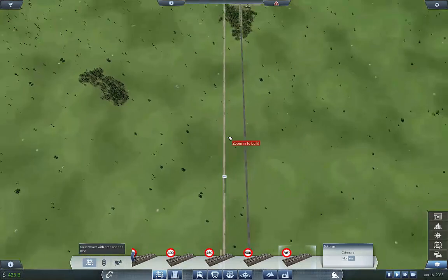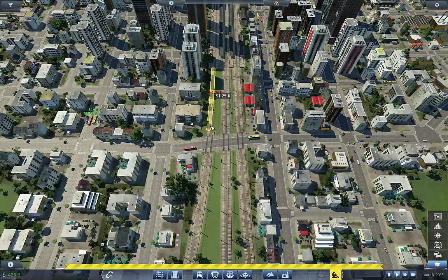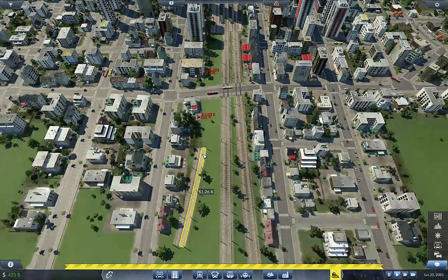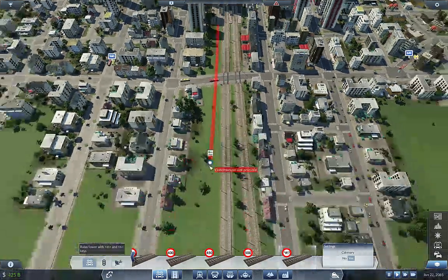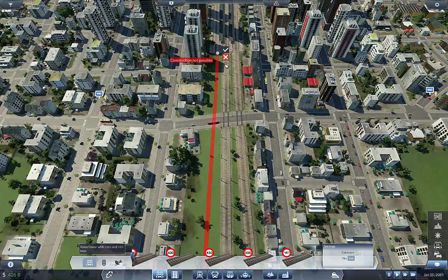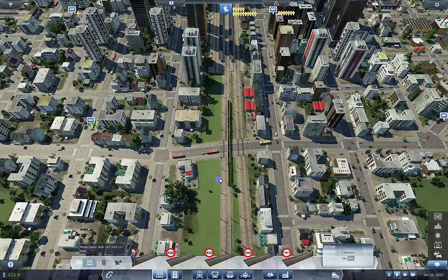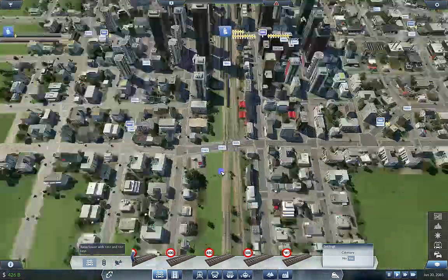Okay, let's continue this on over to here and drag these... instruction not possible. Why? Oh why — is that because the buses are there? I really hate that there's buses right there.